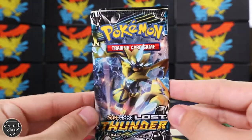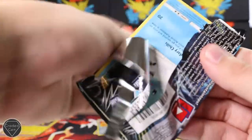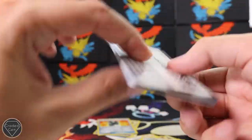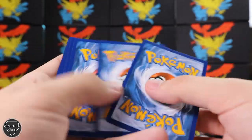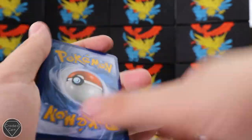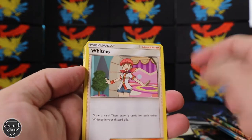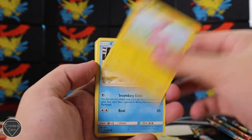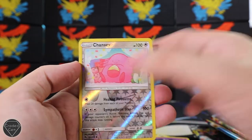Now we're moving on to Lost Thunder. We haven't had any pulls yet so maybe we'll see some here. We've opened a lot of Lost Thunder before so we might recognise something. Code card for you. Three from the back, get rid of the energy - I'm going to say Fire Energy. Nope, darkness. We've got the Sightseer, Whitney, Flaaffy, Pichu, Snubbull, Wurmple, Marill - I can't say that name - Chansey reverse, and a Lapras regular rare.